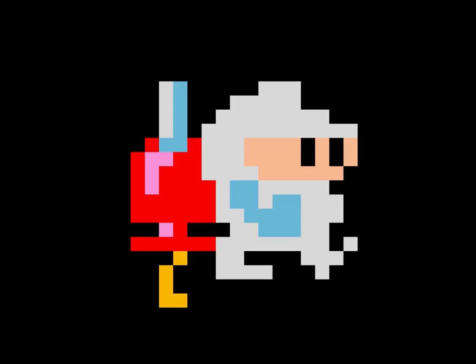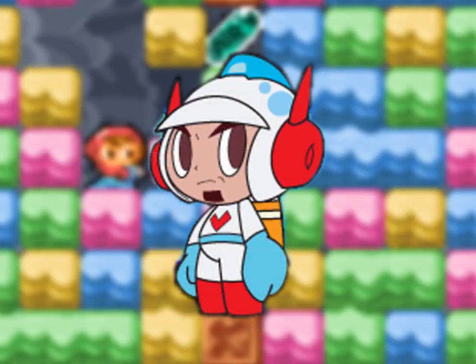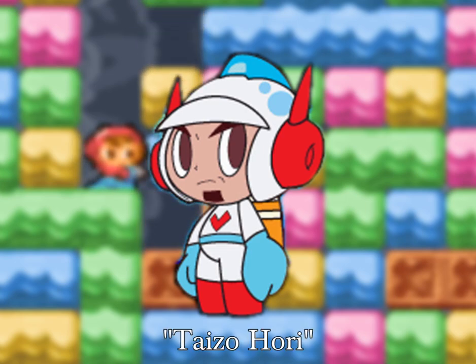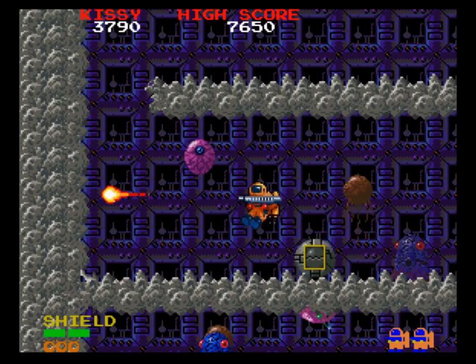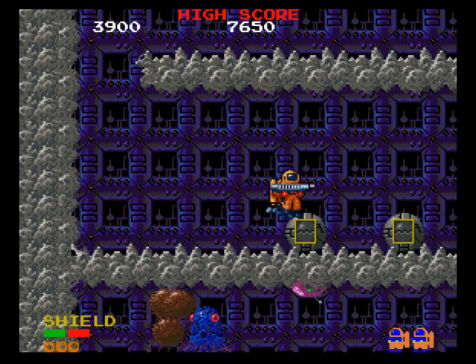By the way, this man's name isn't actually Dig Dug. Years later in the Mr. Driller series, Namco depicted him as a gruff, divorced, middle-aged man named Taizo Hori. His ex-wife is the space warrior Kissy from the terrifying Baraduke, confirming that Dig Dug is set in a far-flung sci-fi future.